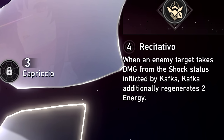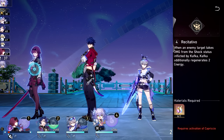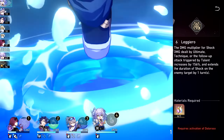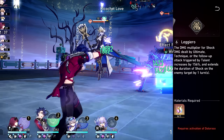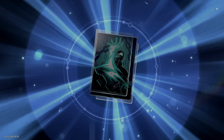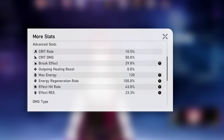E4 gives her an additional 2 energy each time a shocked enemy takes damage, eliminating any energy issues — but the price is costly as it's an E4. Finally, E6, 'Lego My Ego,' is actually cracked: the damage multiplier for her ultimate shock and follow-up attack increases by 156% and extends the duration of shock by another turn. You don't need this — I'd highly recommend stopping at E2 — but if you wind up with an E6 Kafka, pure domination awaits.